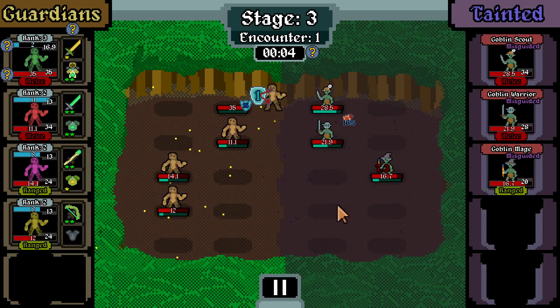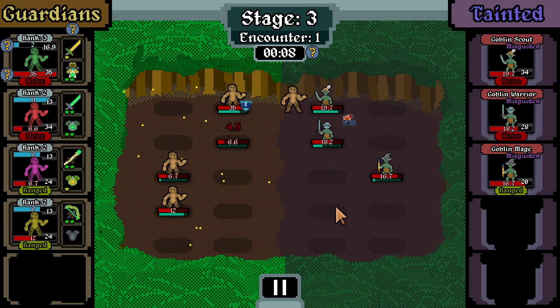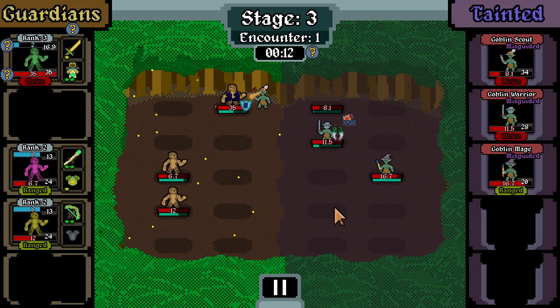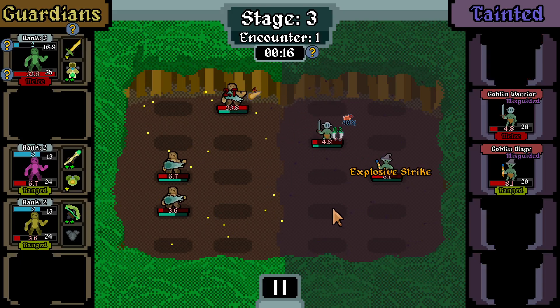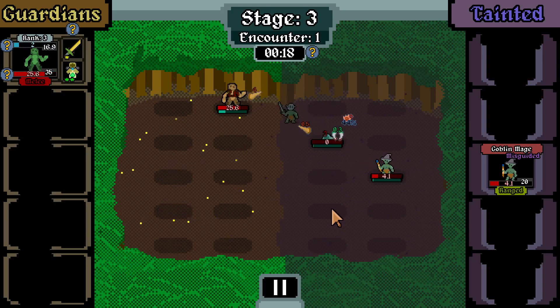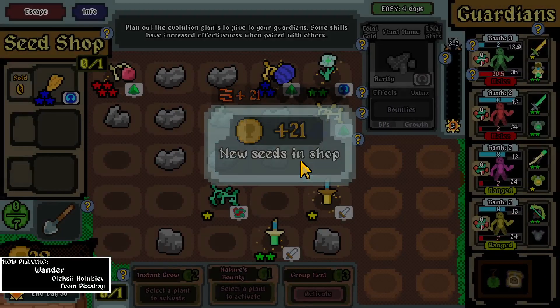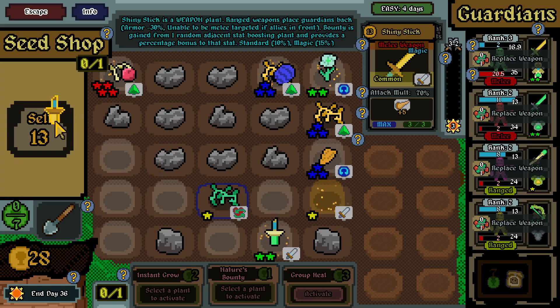We're up against goblin warriors and a goblin mage. They keep retaliating - we lost our warrior, but our fawns are dealing damage back. We lost our ranged DPS units but we ended up winning the war, which is good. Winning war is good.